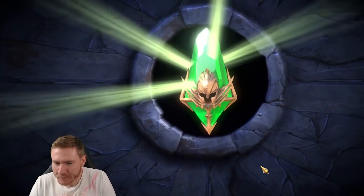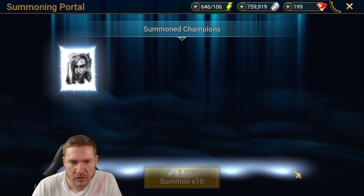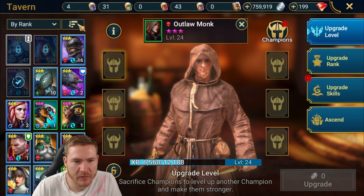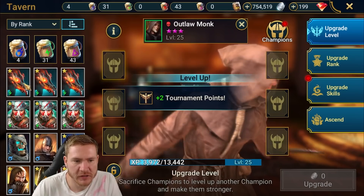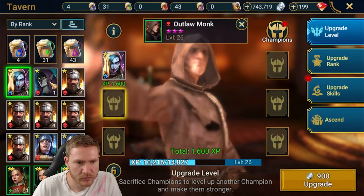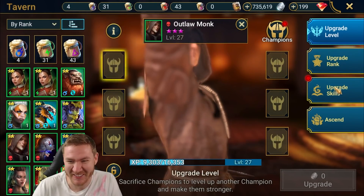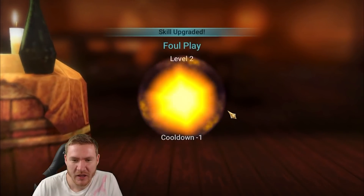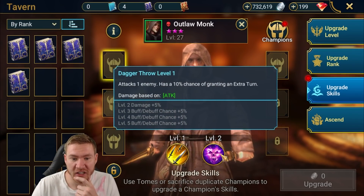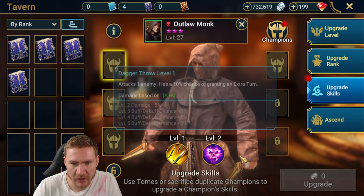There's an Outlaw Monk — I'll take it! We'll probably get a rare or two from this too. Let's feed him a few one-stars. You know what I think we're going to do — I'm going to put him on the relentless set. I think that's the money right there. He already has a chance of getting an extra turn and with the relentless set on top, I do want to skill him up. Okay, I think that's what we're gonna do.